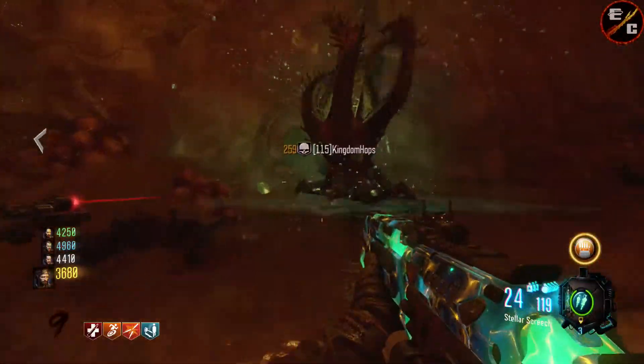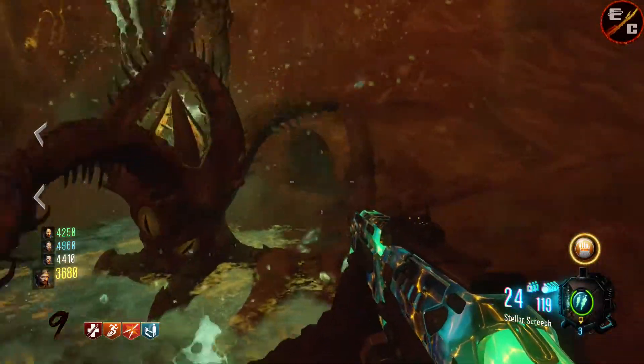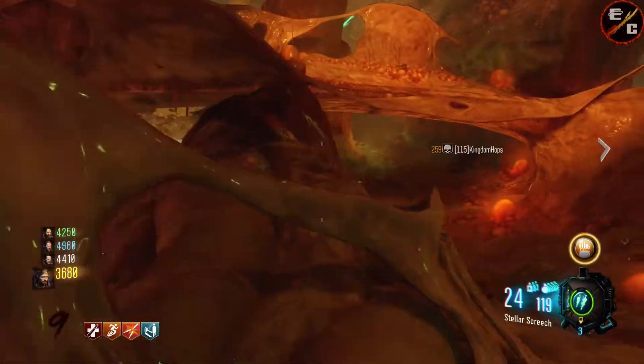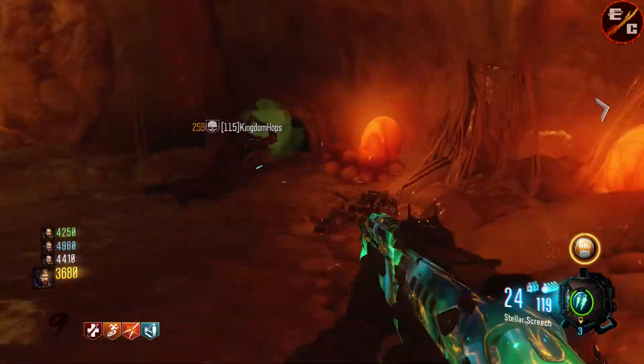For the next step of the Easter egg, you need to have a lot of Arnie's on your team. And if you're playing solo, good luck with the max ammos. Basically, you need to throw them in those little holes there like you saw.